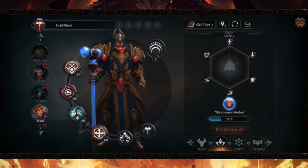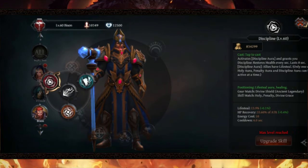First things first, let's go ahead and jump right into the skill build. For the skill build, I'm using Holy Whales, Letter of Meditation, Lightning Orb, and Discipline.